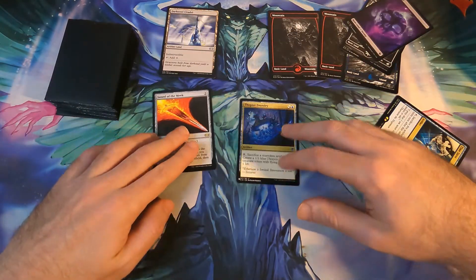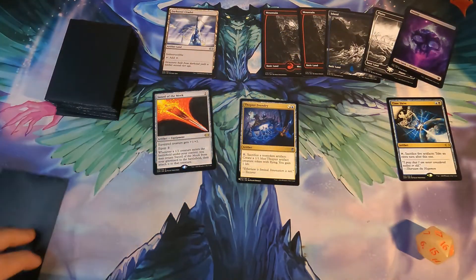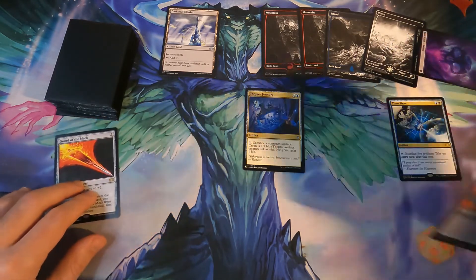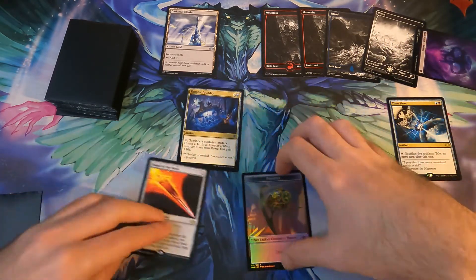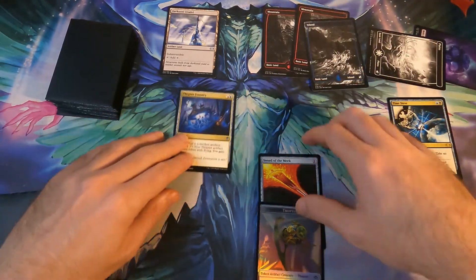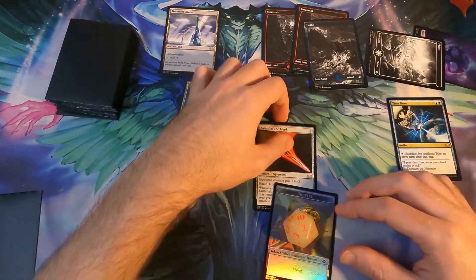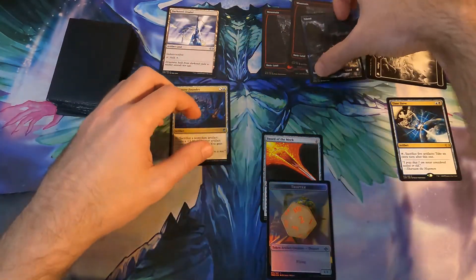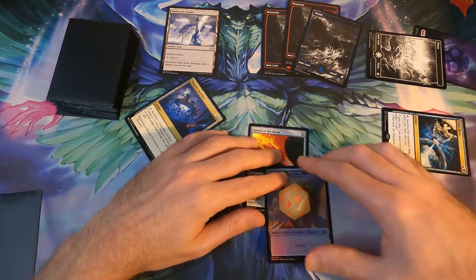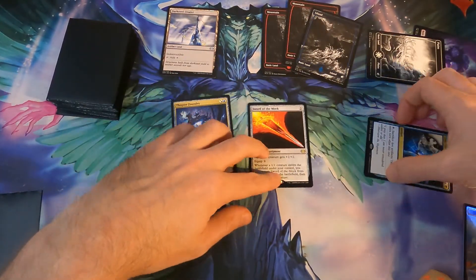This one will stay on the battlefield at the fifth trigger. We draw whatever. And then we just do it again — tap one, sacrifice, a Thopter comes into play, tap one, sacrifice, another Thopter comes in, Sword of the Meek triggers, sacrifice, we get to five, Sword of the Meek in play on the fifth one, we sac five, get an extra turn, and so forth it goes.